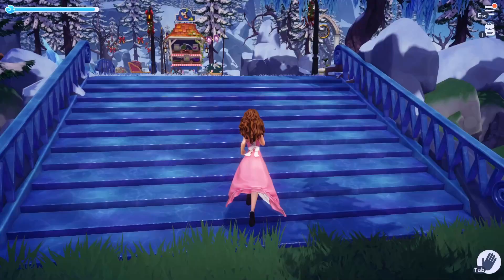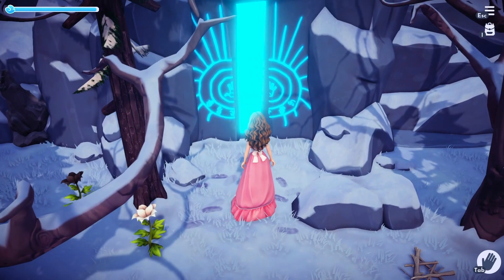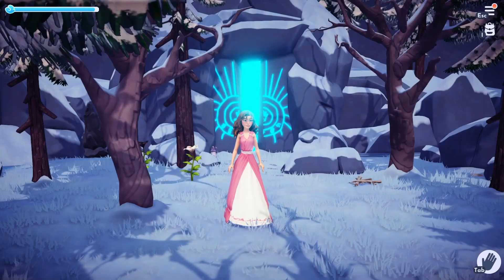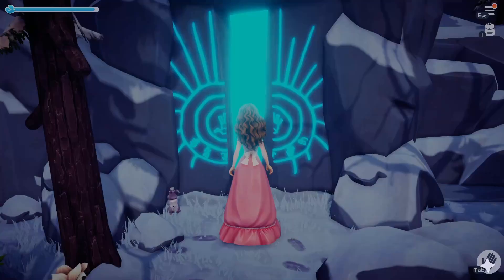Remember I mentioned the ancient civilization symbol being an Atlantean letter? Well, the doorway to the cave in the Frosted Heights also has Atlantean writing. The letters here spell the word ENTER. We learned in Olaf's quest in update 3 that this cave actually belongs to us, the player. But why would our cave use Atlantean writing?